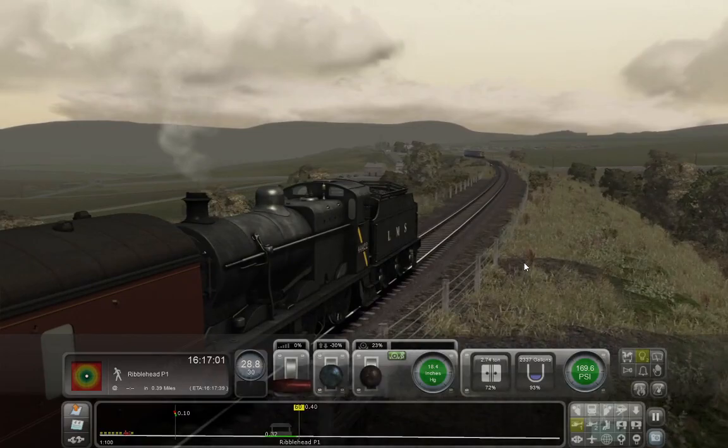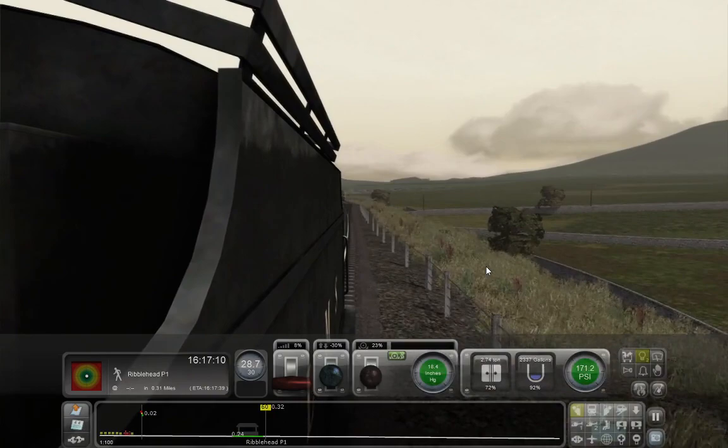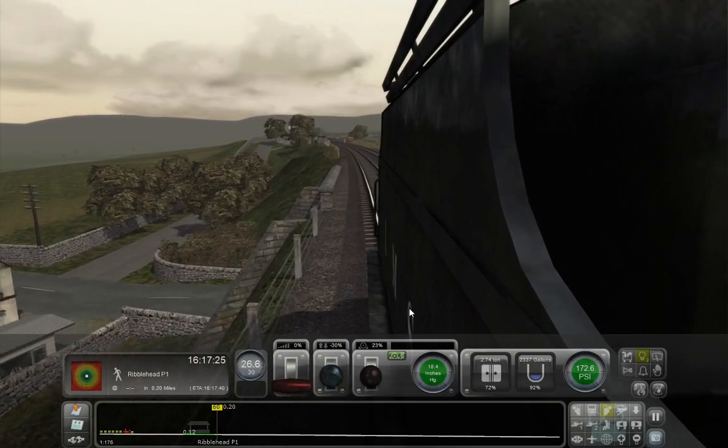I've got a Class 158 passing. That is one con I would say of this route — the Class 158s have a bug on the lights which I don't believe has been fixed yet. When you turn the normal night running front headlights on, as the scenarios are quite dark, only tailing or trail lights come on at the back, so you only get the tailing marker light unfortunately.